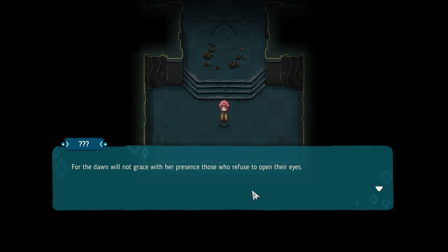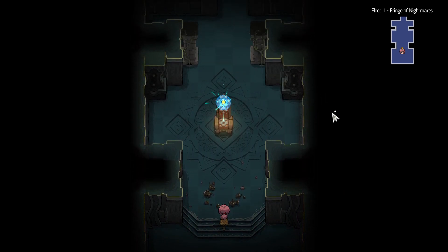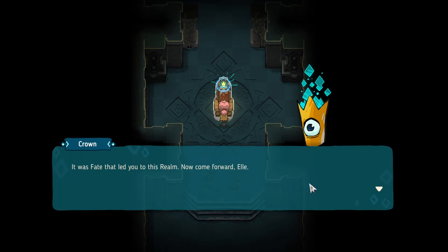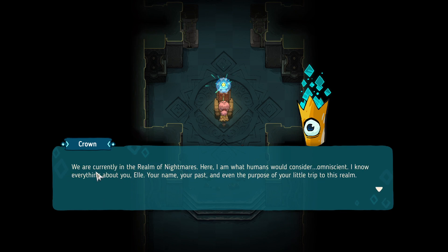The game starts: 'Wake up, for you are chosen.' Press space to interact. 'It was fate that led you to this realm. Now come forward, Ellie.' I'm going to pronounce this Ellie. 'How do you know my name?' 'At least you're cautious. Hopefully your ignorance will become tolerated.'